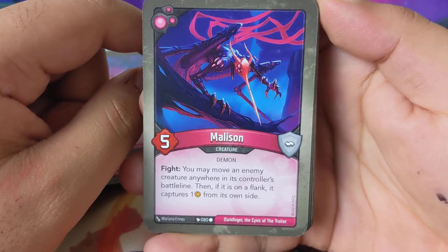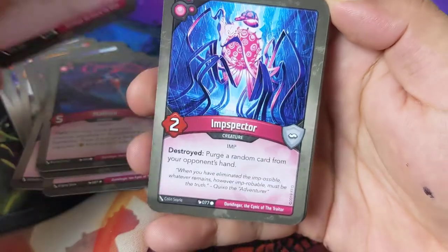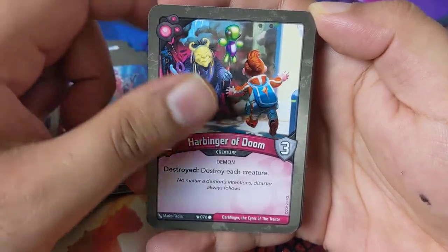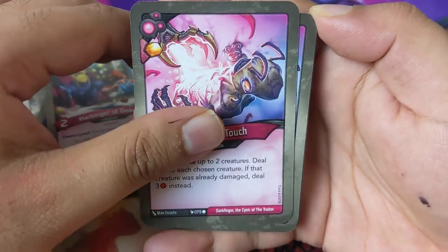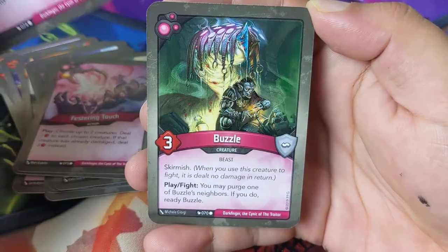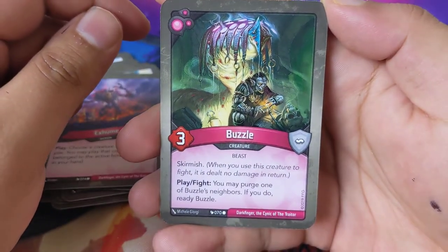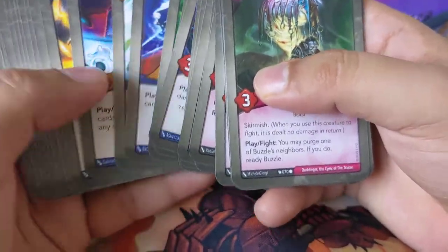Library the Dam — action: archive a card. Born Its Touch — play: reveal the top five cards of a player's deck, purge a card revealed this way, shuffle each other revealed card into that deck. Rock Grub — play: your opponent loses one; reap: archive Rock Grub. Malice — fight: you may move an enemy creature anywhere in the controlled battle line; if it is on flank, it captures one from its own side. Let Us All: fight, reap: capture one. Inspector Destroyed: purge a random card from your opponent's hand. I Was Your Doom Destroyed: destroy each creature. Exhume: choose a creature in your discard pile, you may play that creature as if it belonged to the active house. No anomalies in that deck.